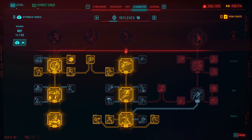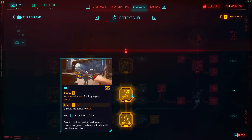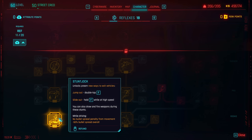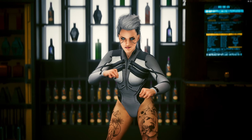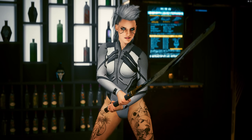As for Reflexes, the middle tree makes you more slippery and also unlocks Dash, which is fantastic for mobility, and also unlocks Air Dash. Stunt Jock is optional — it makes you jump out of cars and motorbikes, so you don't really need it, but it makes for flashy entrances. I have put the remaining perk points into SMGs. You can literally put them into throwing knives, smart weapons, blades, or whatever else you prefer.